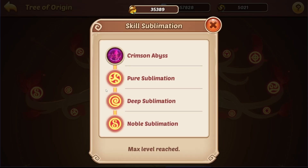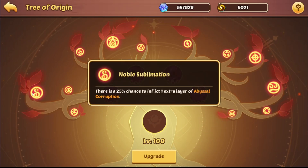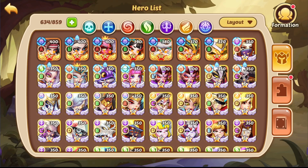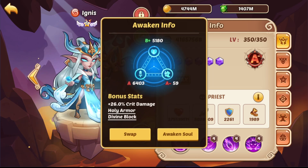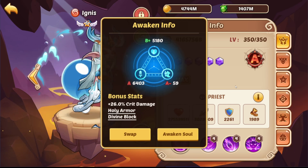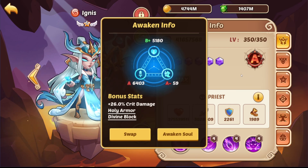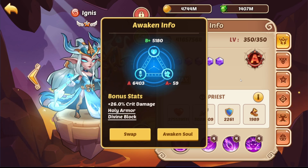Abyssal Corruption stacks make the enemy deal less crit damage and take more crit damage, so it enhances all damage — and it is some part of the RNG to get that double layer of Abyssal Corruption so you can deal more damage. Now for the Ignis: 275 million HP, attack doesn't matter, and the copy was actually pretty good — Crit Damage, Holy Armor, Divine Block. But as I said, you will be pretty fine with a B or B+ Ignis with a good HP stat and good bonus stats. Definitely want DR or Block — defensive stats, as defensive as possible. DR Block or DR Armor would probably be optimal.